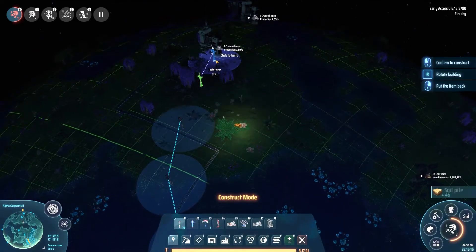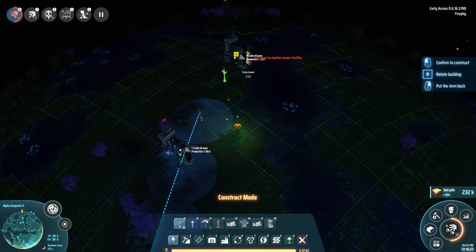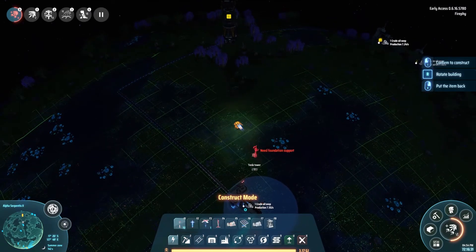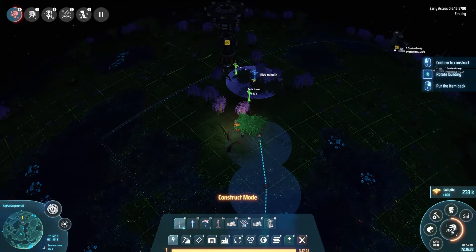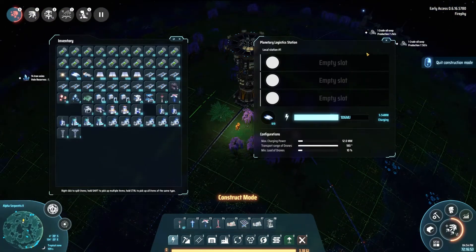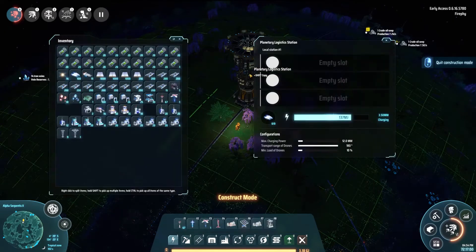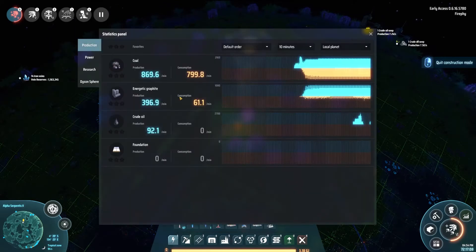Let's connect up these oil extractors — there we go, get that in there. Then I need to get this across here somehow — oh, that works perfectly. That's sort of one side of it done once I get this last one. Power seems to be okay. Let's connect up this logistics station and see. It's not too bad but we haven't started any sort of processing yet, so that's going to be a bit crazy.